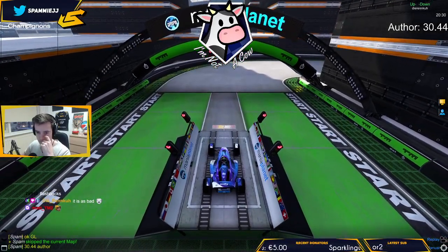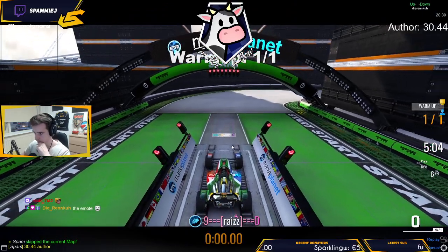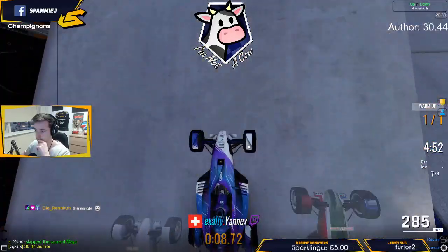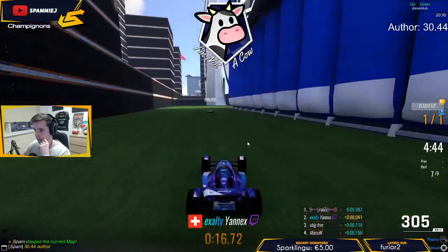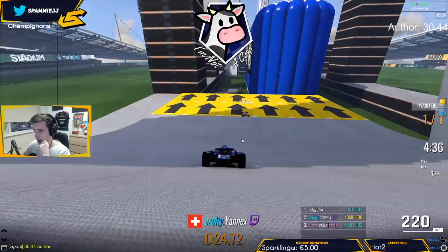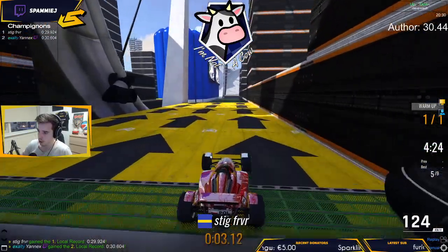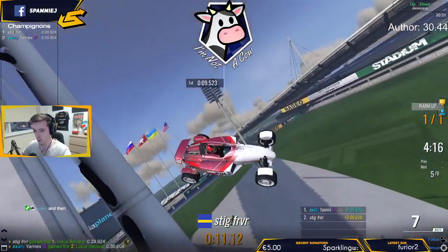Five minutes of warm-up. Right here, let's follow Yanex for this first one. We have the ring checkpoint, and then you get another ring checkpoint, and then you go to the finish line. We need a 30.44 — that is what you want to get on this map.